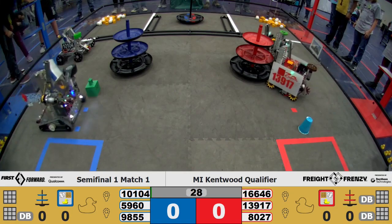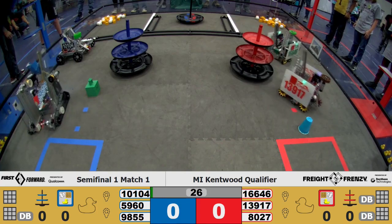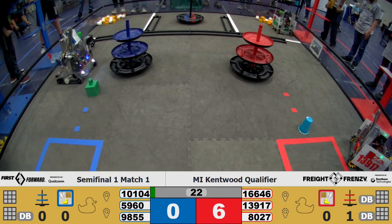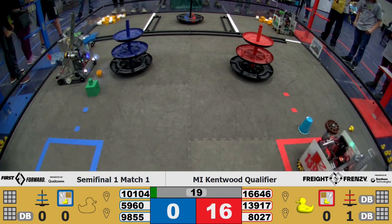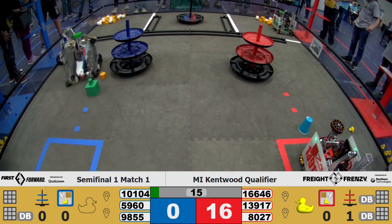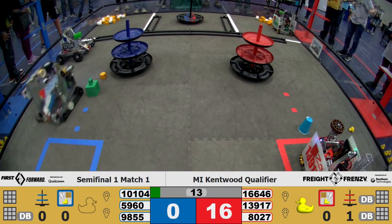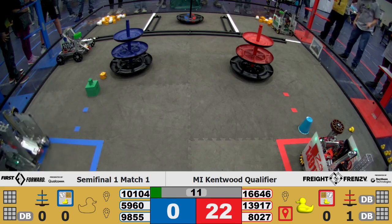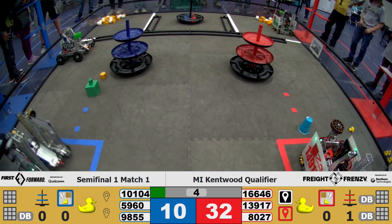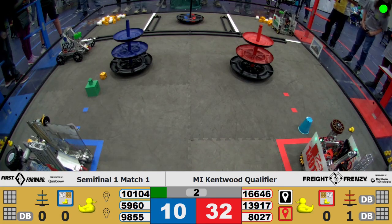Kicking off the semi-final first match, both Zubatix teams trying to drop off. We have one going to the carousel, the other parking in the warehouse. 5960 goes to drop off a block almost. 10104 remains on standby. 13917 has successfully parked in their storage unit. And 5960 looking to do the same — nope, they're going to their carousel.